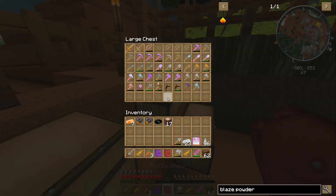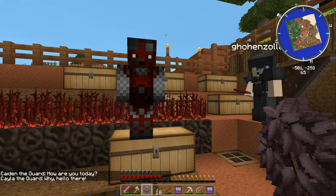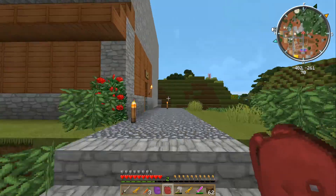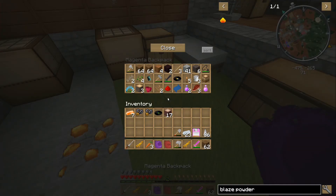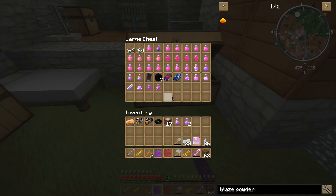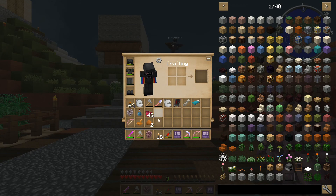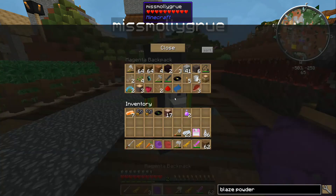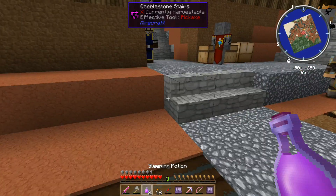So where did all the potions go? The potions are right now all inside my house, in the chest to the right when you open the door. The sleeping potions — sorry about that, I didn't notice they were different potions. So let me give your sleeping potions back. There you go. Thanks.